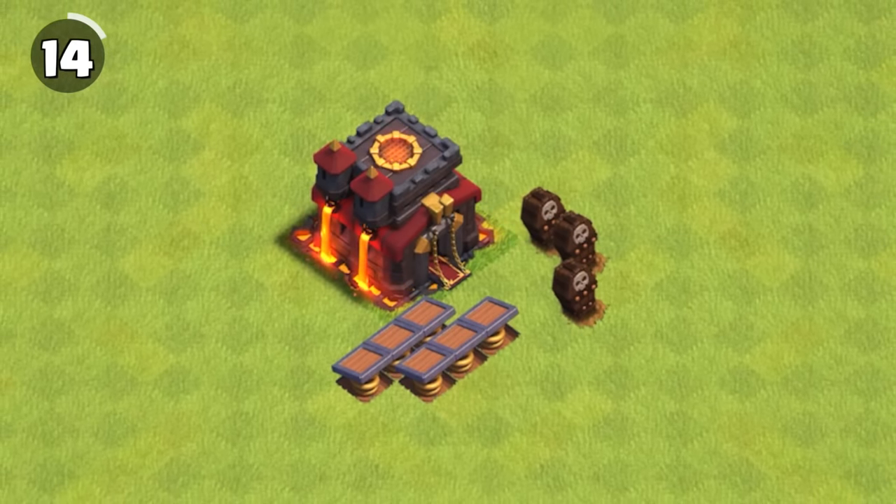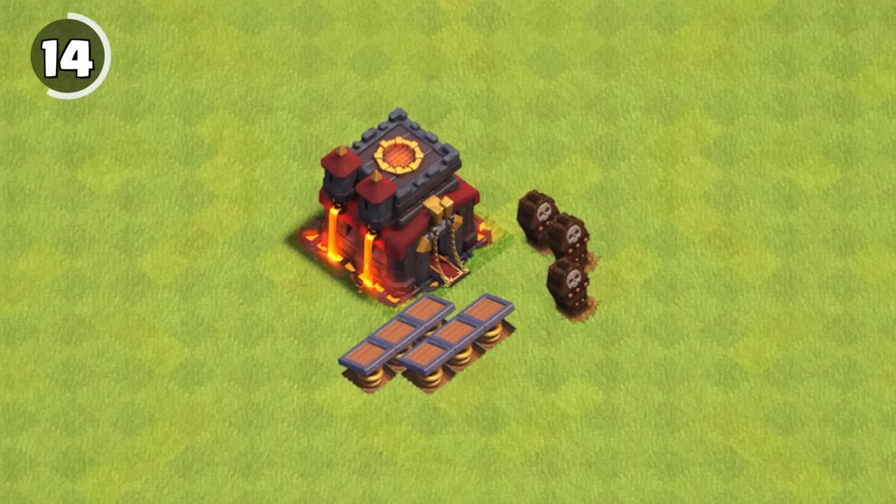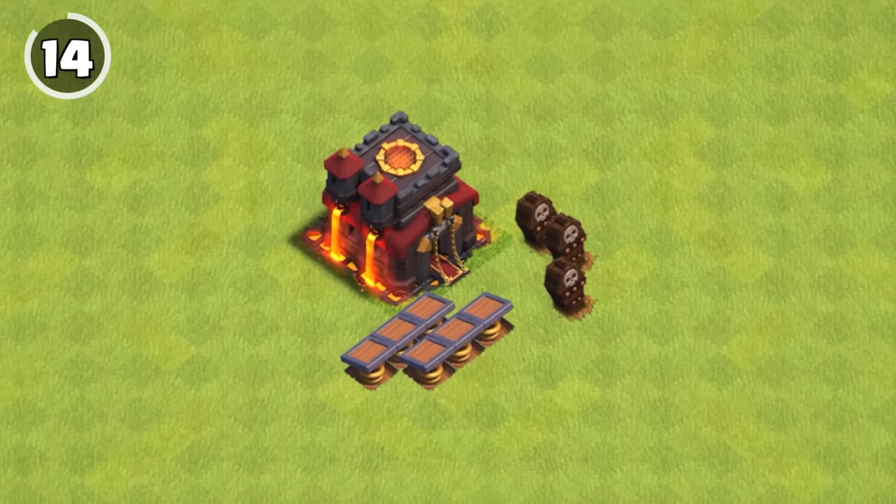The very first thing you max and never have to worry about again is the Spring and Skeleton trap, which is maxed at Town Hall 10.